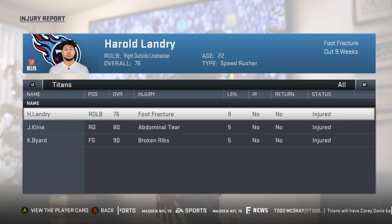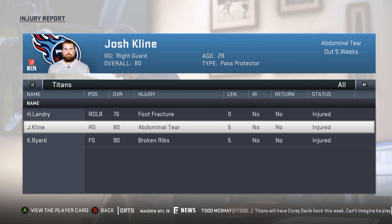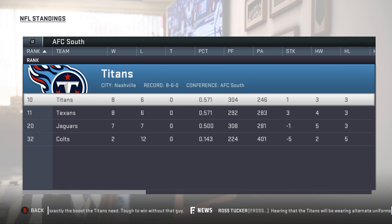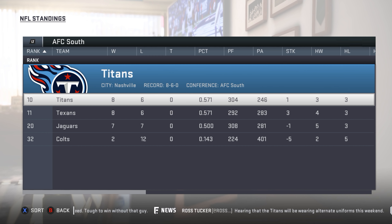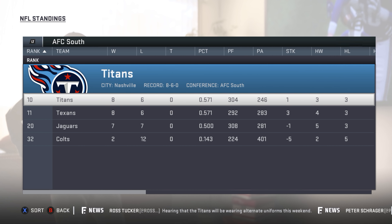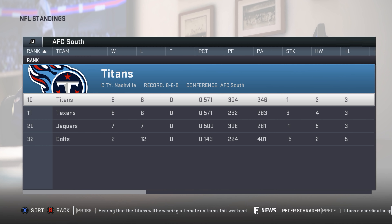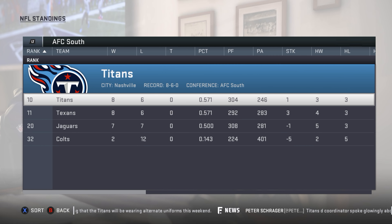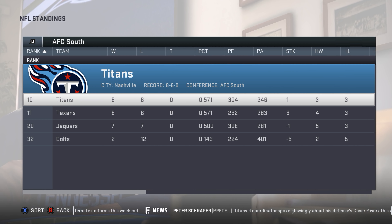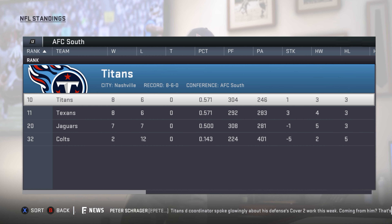Upgrades this week: Crew Shank, our rookie cornerback, gets a plus-three to his man-to-man rating — now a 70 overall corner. Injuries: Harold Landry out nine weeks with a foot fracture; one lineman out five weeks; Kevin Byard also out five weeks. Luckily Mariota only missed the one game. We have two games left at 8 and 6 — Jacksonville lost, which is huge, but they own the tiebreaker. Houston is also 8 and 6. It's a crazy tight race — very exciting to finish out this season.